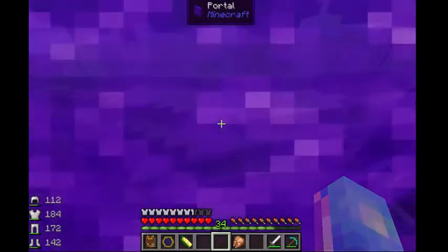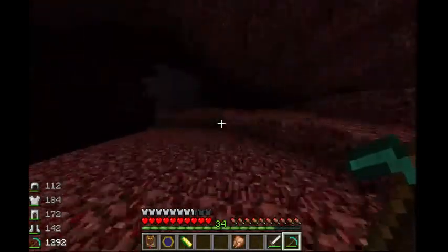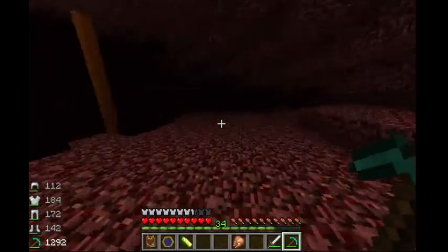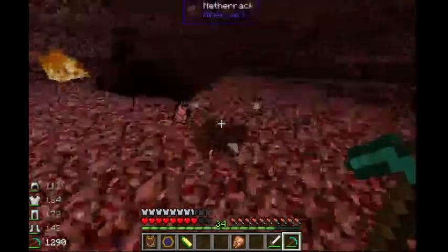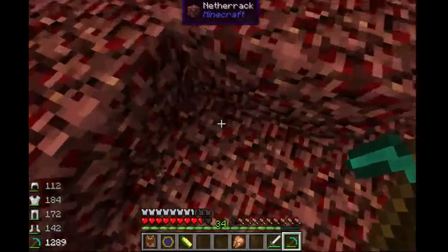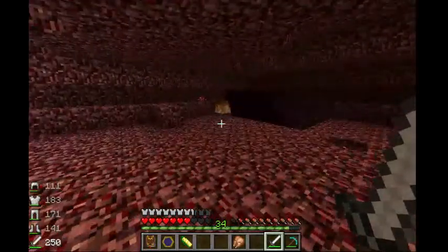Back to the nether we go. I only need four, so let's take a quick look around — shouldn't be too hard to find. This stuff is usually all over the nether. I do have it set to peaceful, but I'll take it off of there because I do not want to die — I'm not very fond of it. What is this? Red cave crystal — this is the one that hurts you. Yeah, be careful. Some of these things are a total booger. One. Cave bat — those things are horrible. They just fly around and set you on fire. Evil little things.